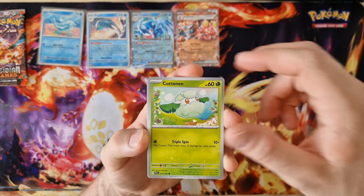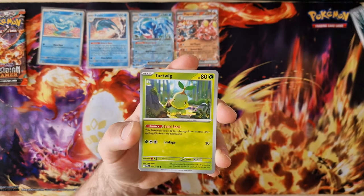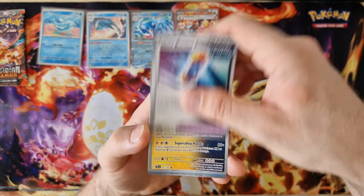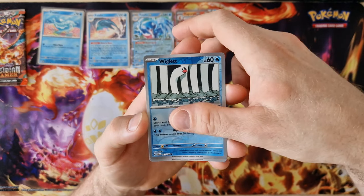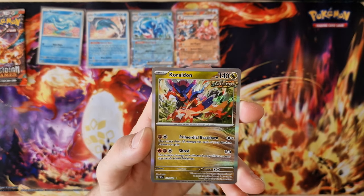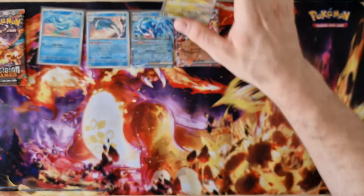Energy, Cottonee, Carvanha, Hawlucha, Swurly, Raichu, Trainer, Iron Hands, Fletchling, Wiglett, Glimmora — last card — Koraidon, holo.